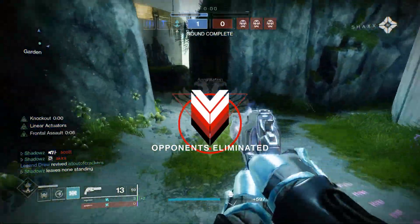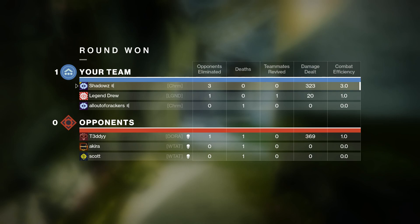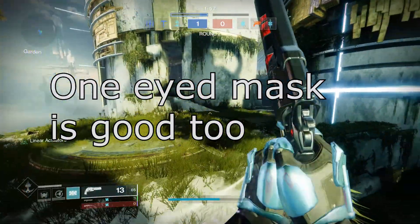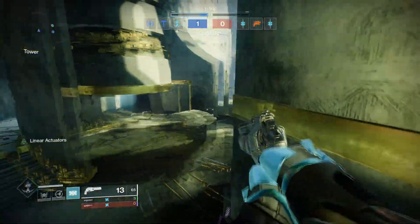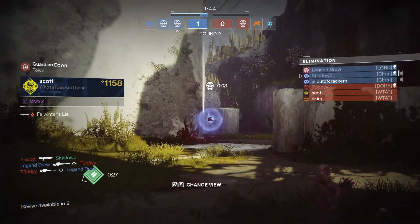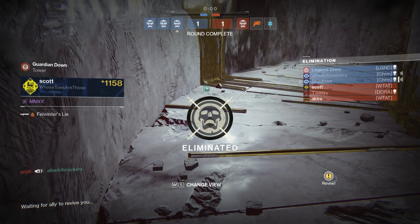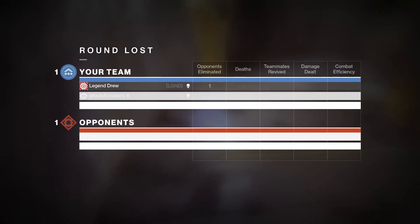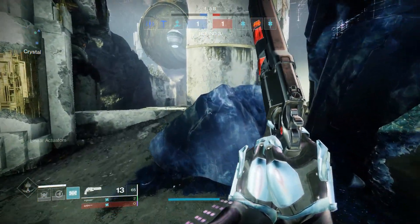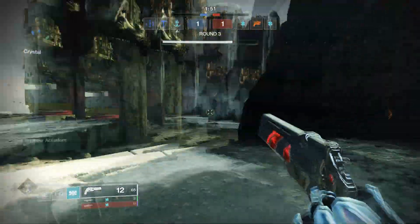Starting with Titans — I would recommend 100% bottom tree Striker with the Dune Marchers exotic legs. The main reason bottom tree Striker is so good is the Knockout perk, which makes your melee range extremely far and deal a lot of damage after cracking someone's shields. With Knockout active, if you tag an enemy with any weapon for any amount of damage, you can soar at them with a punch that will instantly kill them. The Dune Marchers make a chain of electricity when you melee someone, transferring to other players, and also increase your movement speed.